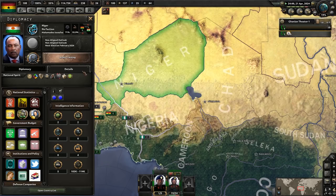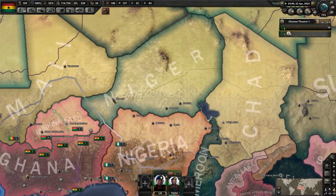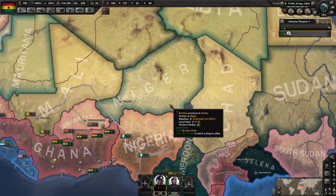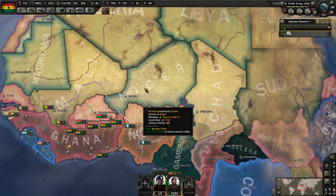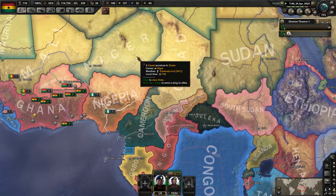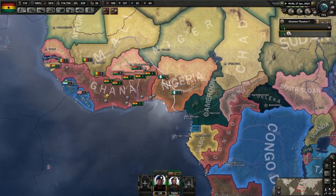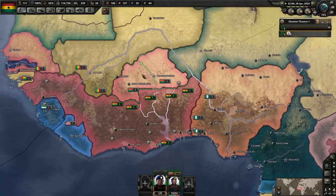They have two military factories and four civilian factories, and only two divisions. I guess we could take Niger — it gives us just some more room to work, going around this way. I'm trying to get to the Congo. We're trying to avoid any more African nations joining a faction with the Russians.